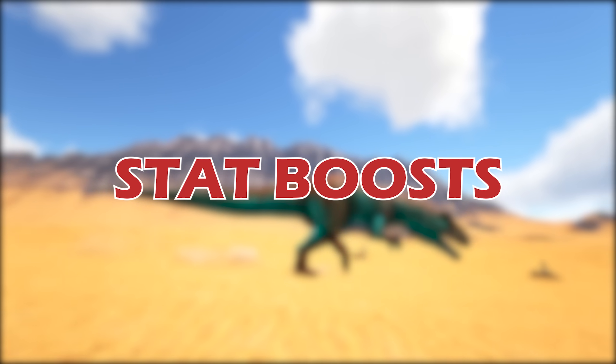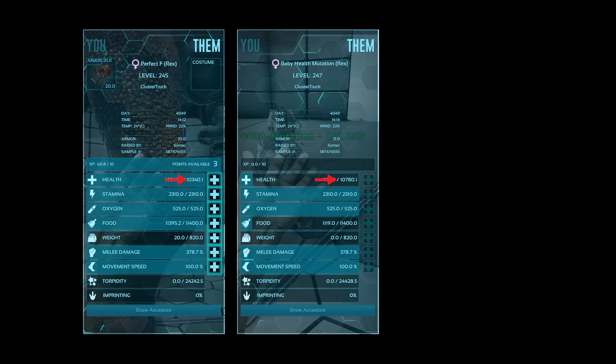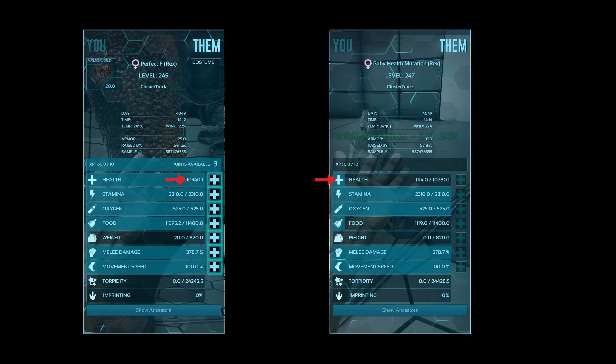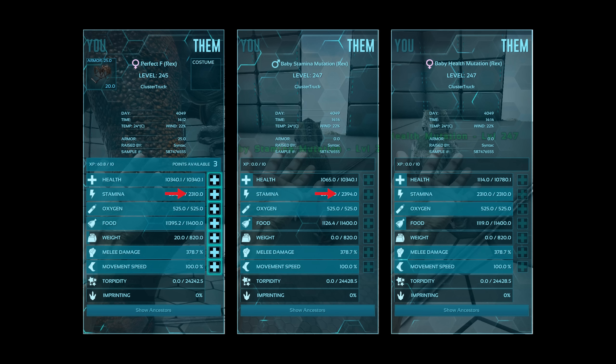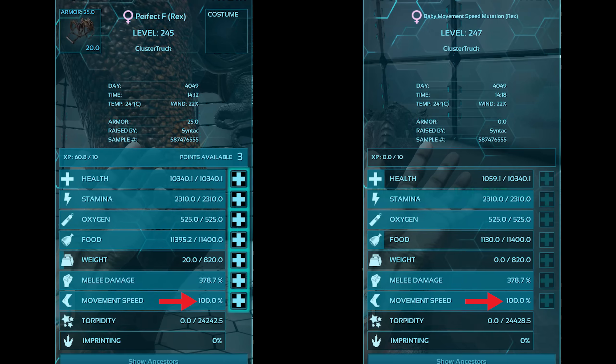Now let's talk about stat boosts. Most creatures have a similar stat layout. When a mutation occurs, it also gives a stat boost. This boost adds two points to a single stat, making it a higher number. Like the color regions, not every stat gets a visible change. The one stat that will never get a change from mutations is movement speed.